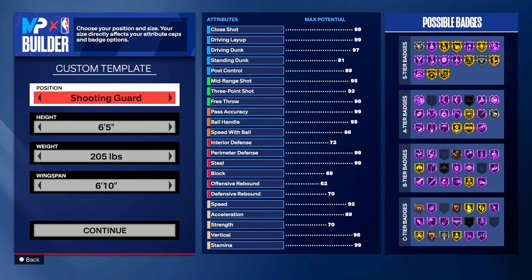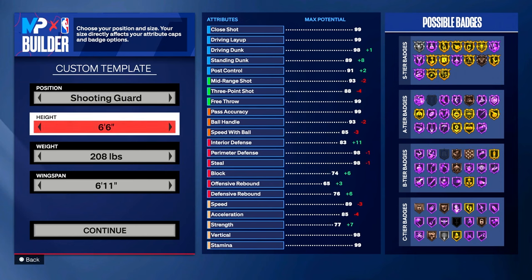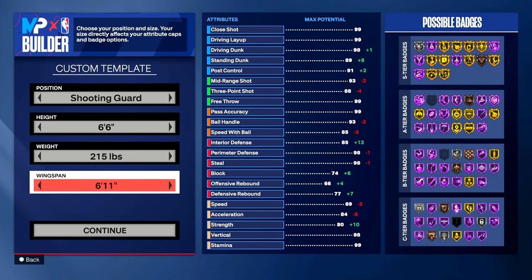Michael Jordan was a shooting guard, so we're gonna choose shooting guard as the position. Height: we're gonna do six foot six. Weight: 215 pounds. Wingspan: we're gonna leave wingspan alone at six foot eleven. Let's go ahead and click continue.